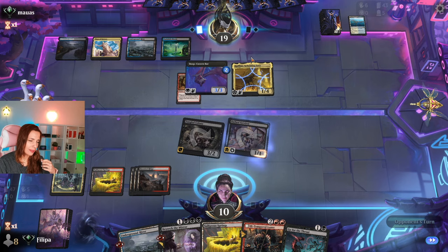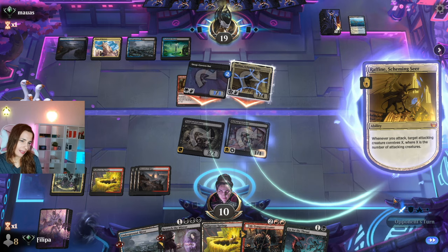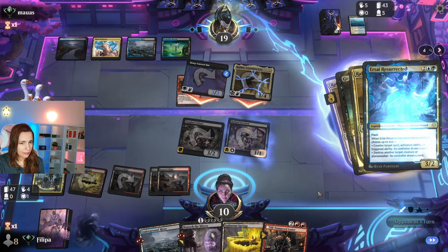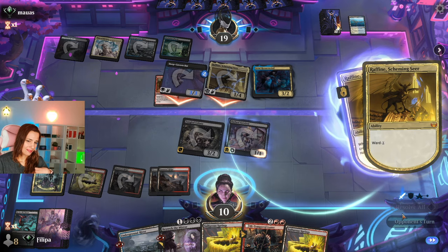I cannot do that plus the Go for the Throat. I'm just going to pass and try to kill the Raffine, or even the Deep Path Cavern. They target Raffine and I'm going to try to kill it. They tap — that's really, really good. They basically die, almost. Even if they have Spell Pierce, it's not enough.